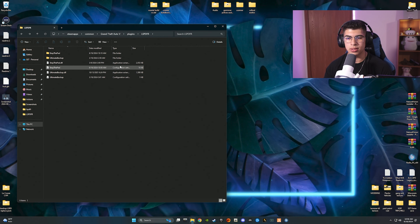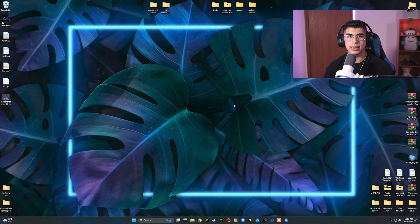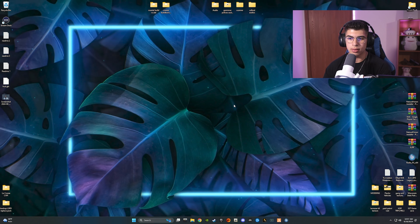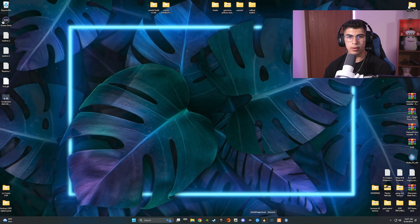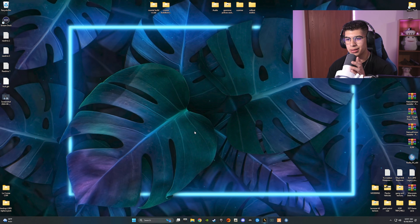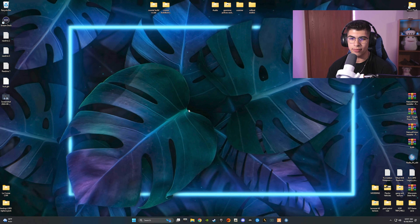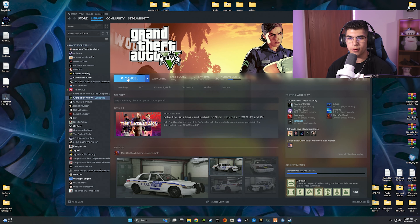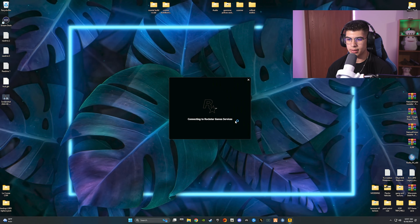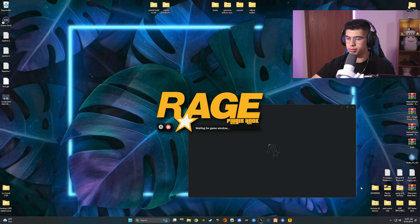All three mods are installed. Now I'm going to hop into the game to show how everything works — from traffic stops to stopping peds on the street, to pursuing someone, questioning, and searching vehicles. Quick note: I'll show a common error when booting up RAGE — 'Steam Failed to Initialize.' Just hit OK, there's no real fix. The workaround is to boot up GTA 5 through Steam first, let it load, then launch RAGE from the desktop. It just works that way.